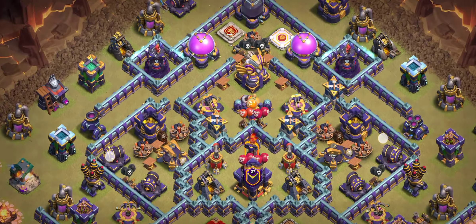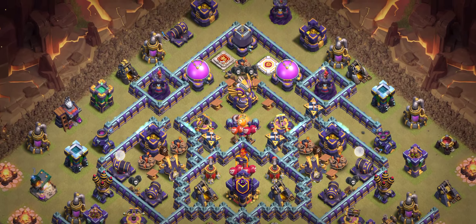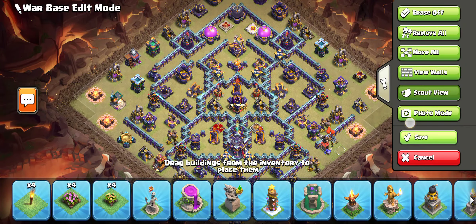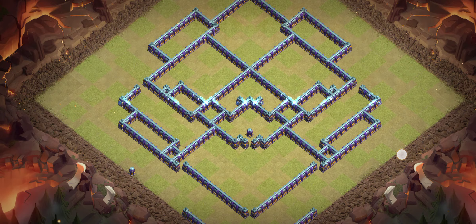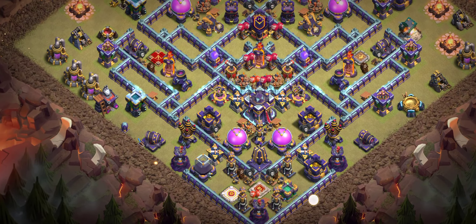Base number five is another good base — remember to watch to the end for the two ring bases. This is a ring corner base and the air sweeper placement in the back makes it a nightmare for air attackers. If you find this base in Legend League and want to get three stars, please let me know in the comments.